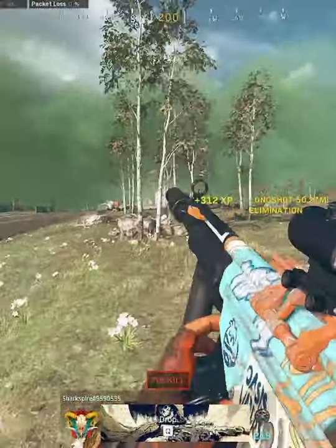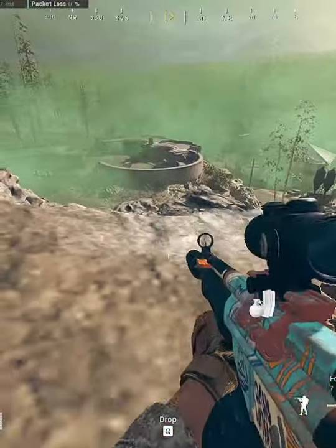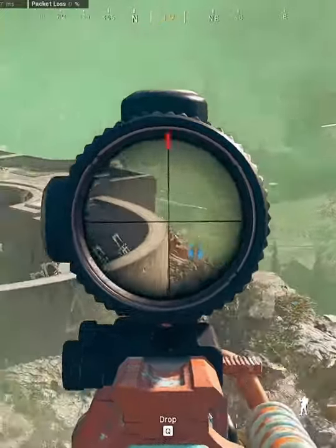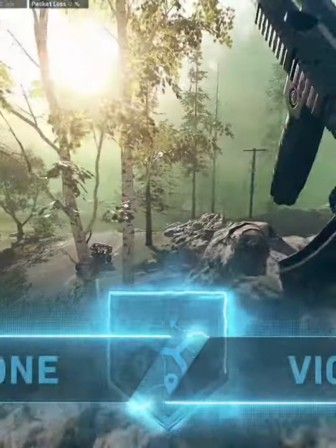However, its TTK does drop to 759 milliseconds past 25 meters, putting it around the middle of the pack. Combined with a low to moderate recoil depending on if you use a controller, the C-58 is definitely meta in Season 5 Reloaded.